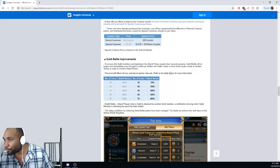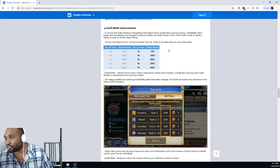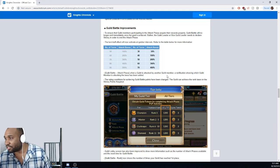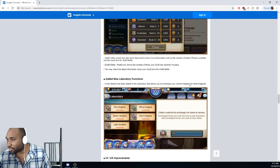Guild battle improvements - not really going to go too much into this, but they've made the guild battle slightly better. They've been doing slight little tweaks over and over again to try to get it in a good spot. I think they should just acknowledge it's kind of stale where it is because it's just arena twice with forced cooperation with other people. The guild leader can end the battle - stuff like that. Nothing too fancy here.